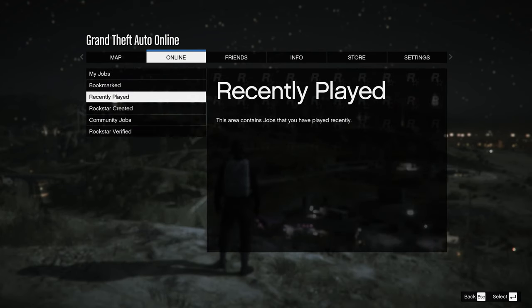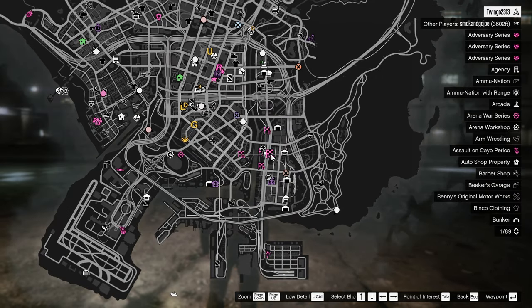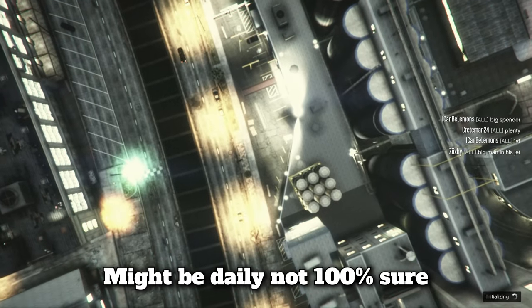To start the drag races you can go into the jobs section in the online tab and launch it from there. You can also head outside the car meet across the street to the pink circle over here. I think this one is just the one track and they should change tracks every week or so.